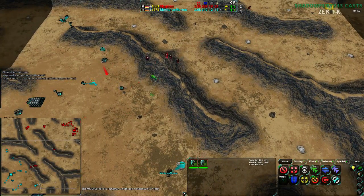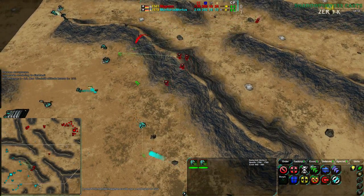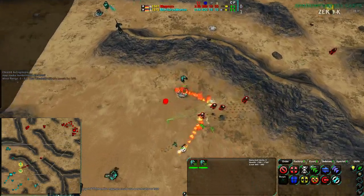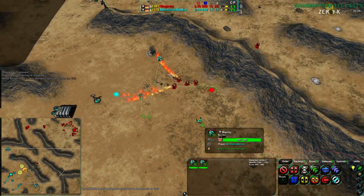Magman's Pyros are actually going to be able to jump this one Warrior. Mortarus, to point out, does have radar and is well aware of where Magman is. Magman, once again, is purely on line of sight — and this is not for power reasons, this is just pure line of sight. Magman has simply not built radar yet.